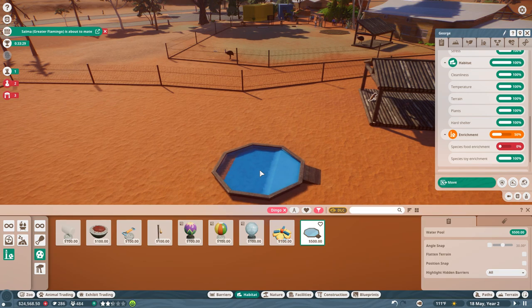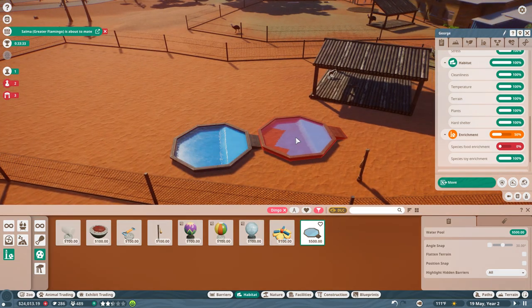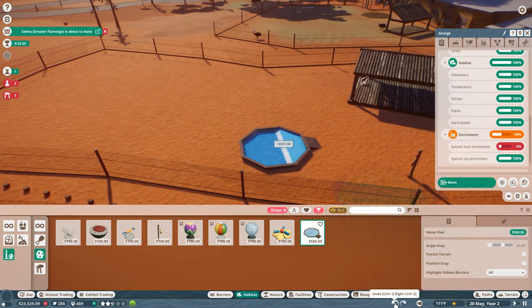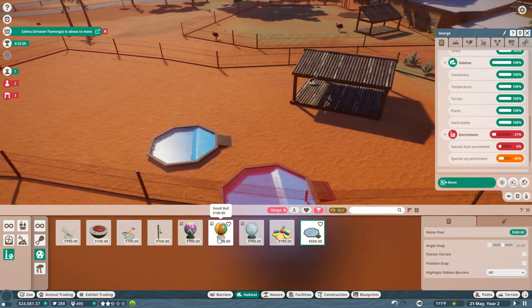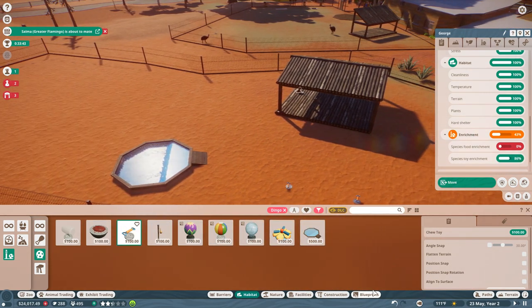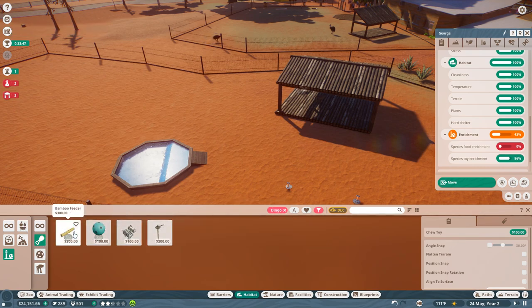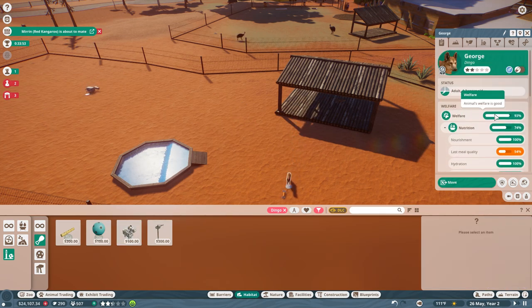They also need some enrichment — toys, blood scent marker, prey scented sack, a water pool. There's a new enrichment item — a water pool! I want to see what happens with it. Come splash in the water, friends! Here's a chew toy — even though you're totally not dogs. Let's give them a piñata enrichment too. They should be totally happy now.